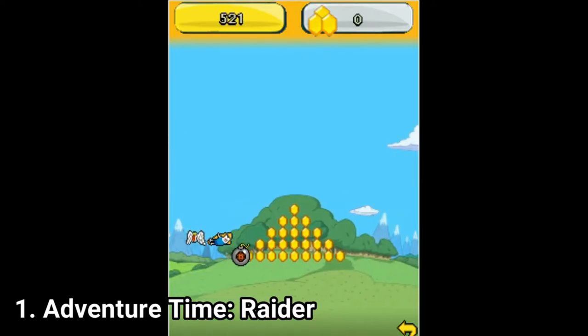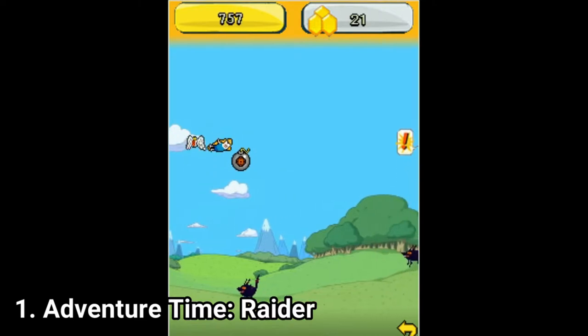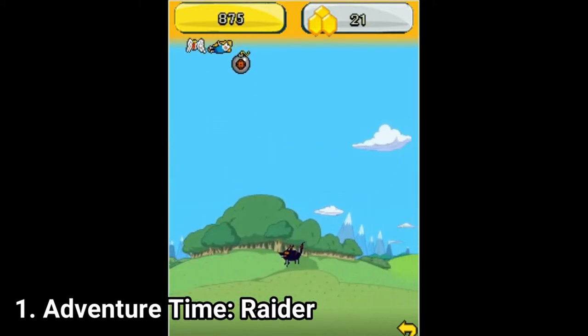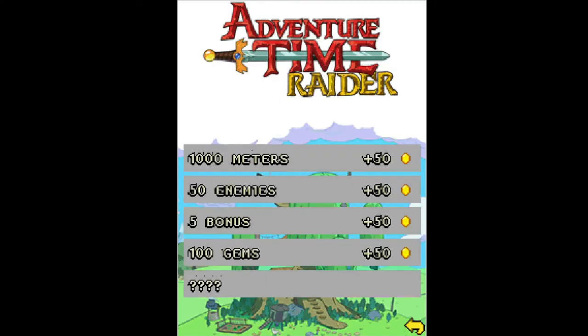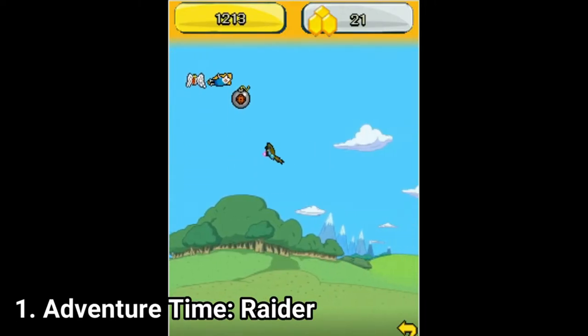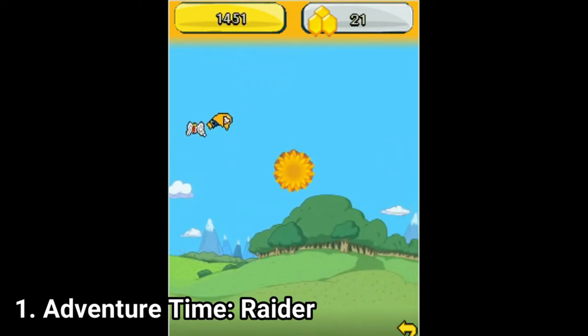Adventure Time Raider is a pretty good game. It's like Flappy Bird but without the frustration. You flap in the same level, collect powerups and avoid obstacles. The game's menu tells you about missions, but don't expect something big — it's just a list of objectives. The game is still only an arcade game, but overall at least it's decent.